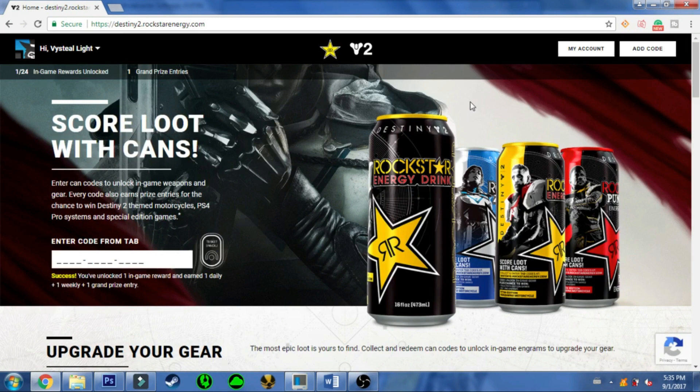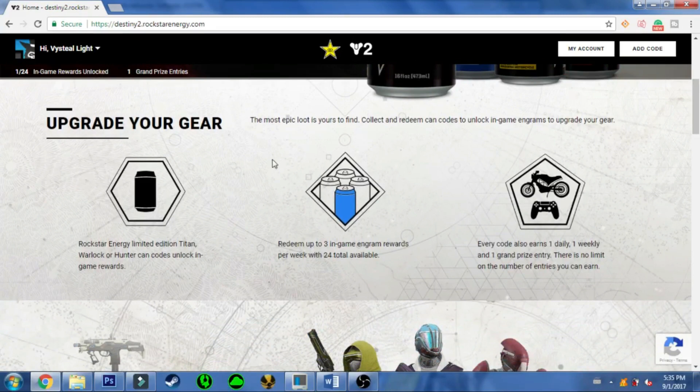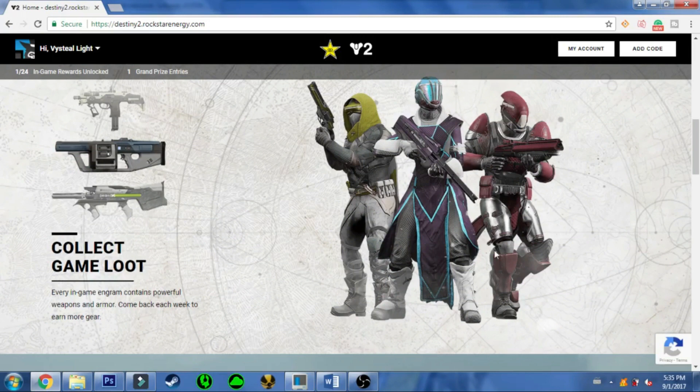The first 24 cans are limited to your in-game loot, so be careful with that. To redeem a code, open up a can, enter the code, and it says: 'Success, you've unlocked one in-game reward and earned one daily, plus one weekly, plus one grand prize entry.' The in-game loot is only for the first 24 cans.